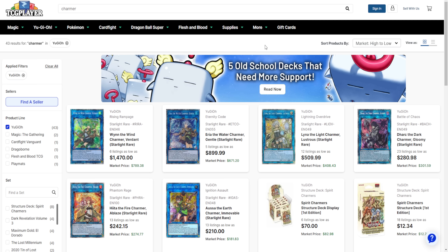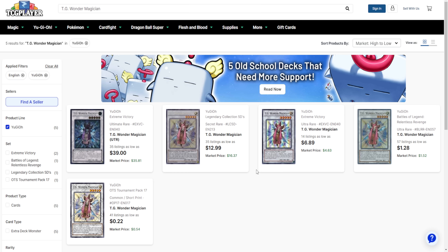If you want to break Ignister players down and win on the spot, grab Underworld Goddess of the Closed World. Currently priced around $35, it's quickly rising to $37–$38. Ignisters are a problem and players need to acknowledge the outs — one of the best ways is Underworld Goddess. Your opponent has a wall, you break it with this card. I think it's an excellent card and a lot of players are underestimating how good it is right now. If you can pick it up, go ahead. If you already have it, you hold it — don't sell unless you're playing Ignisters.